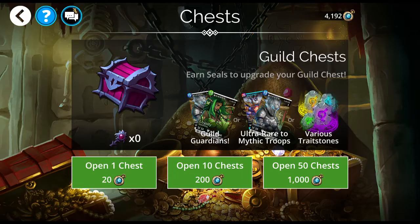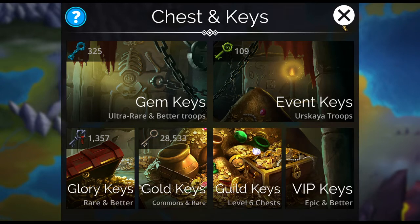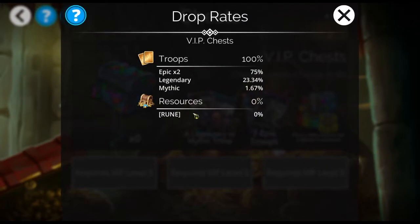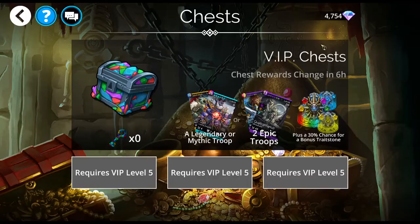There is one more type of key here that can get you a mythic, and that is the VIP chests. As you can see, much better odds of getting a mythic here, but 1.67 percent chance is still not fantastic considering the fact that this is gambling with real money. You have to buy VIP chests with real money.